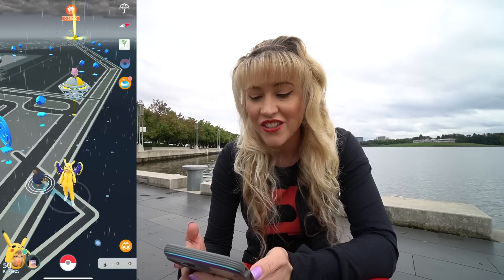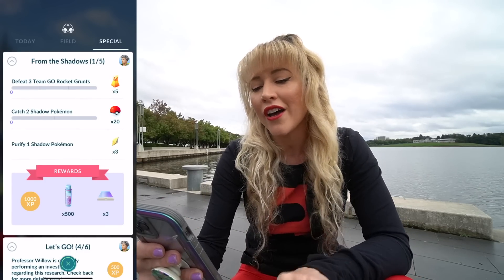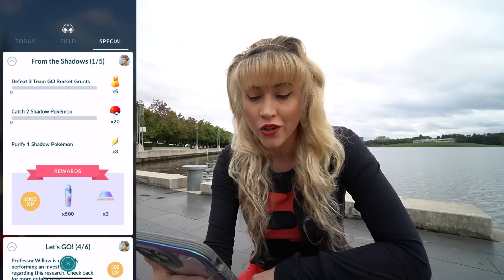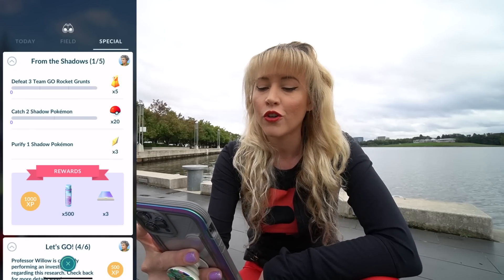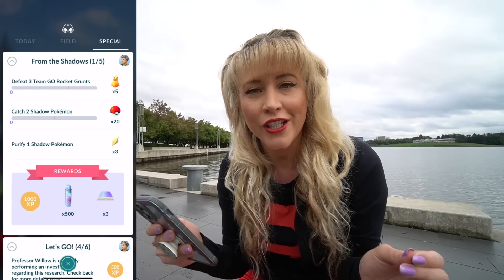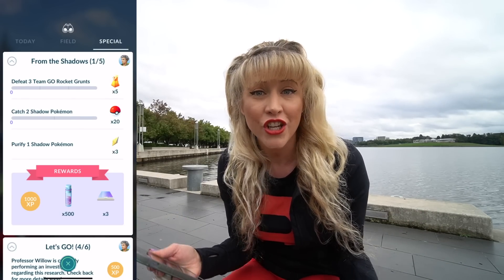Today, a brand new Team Go Rocket Takeover event has started in Australia, and we have got some new tasks. Page one of From the Shadows is: defeat three Team Go Rocket Grunts, catch two Shadow Pokemon, and purify one Shadow Pokemon. The most exciting part of today's event is that Grunts are now going to have potentially shiny Shadow Pokemon for you to save.